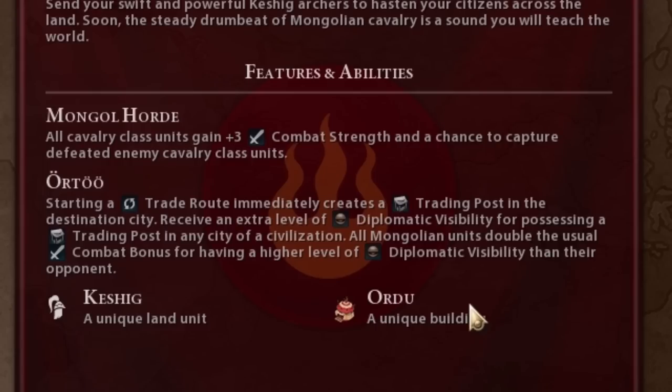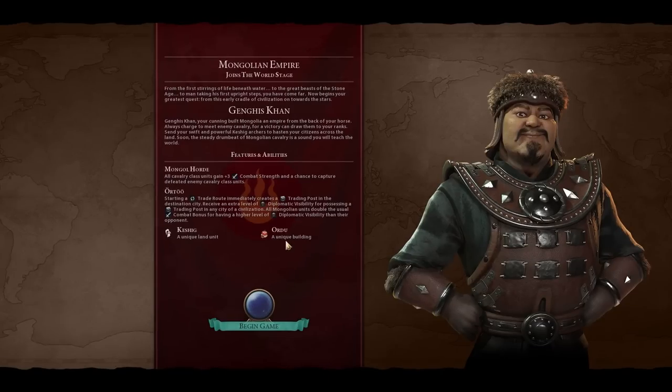That covers the diplomatic visibility ability. They also have a special building, the Ordu, but we'll get into that once we get into the game — there's not much that needs to be discussed about it at this point.